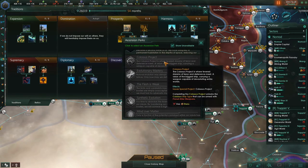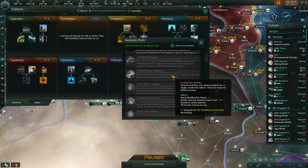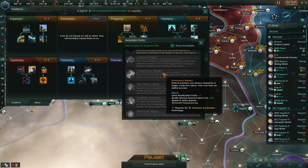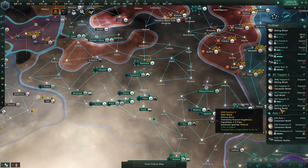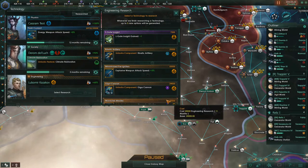I want to save one ascension perk for the Colossus project. I probably want Evolutionary Mastery — it requires Glandular Acclimation tech. So we're going to wait until we get the tech and then it'll unlock, giving us three more gene modification points. You don't have to spend ascension perks as soon as you get them — you can wait. Now we have a Titan. Oh, and there's the Giger Cannon — I'd like to upgrade that.